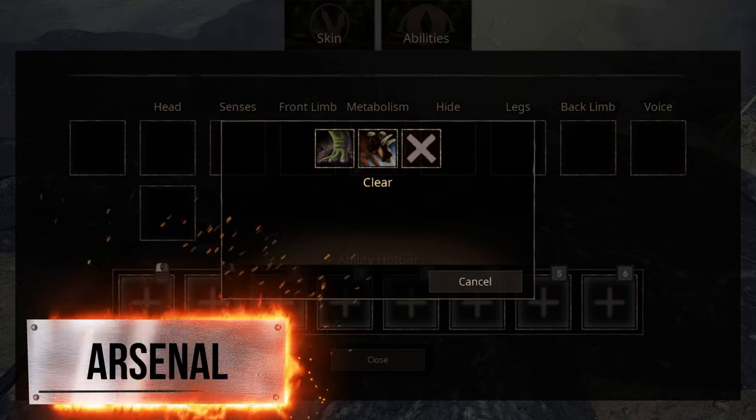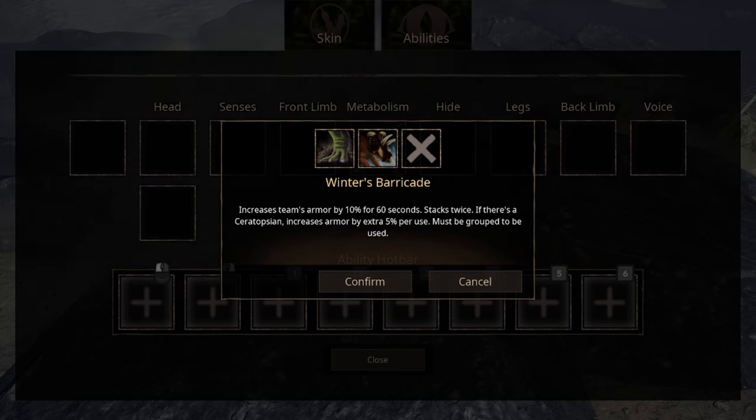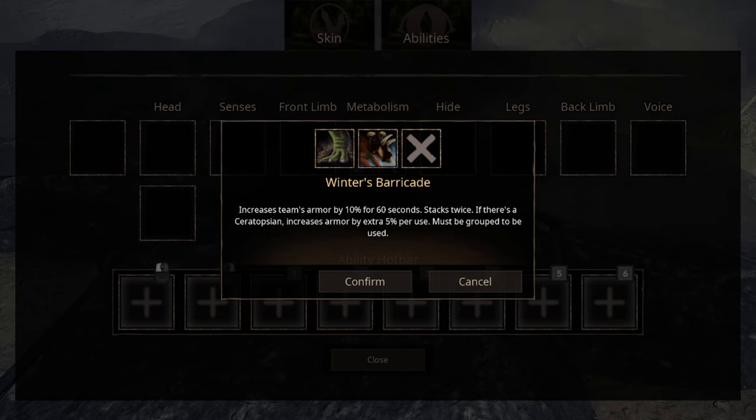In the first empty slot, we got Ready to Fight. This increases acceleration and speed on yourself and onto the group. Unfortunately, it only works when you're in a group. By the way, this video will focus on solo play. The second ability, Winter's Barricade, increases armor, and if you're a Ceratopsian, there's a bonus for you. Also only works if you are in a group.